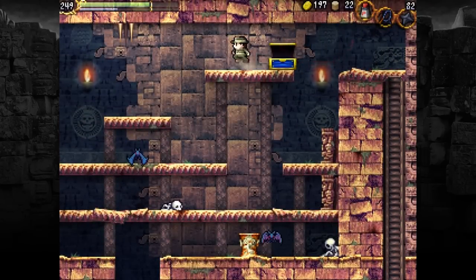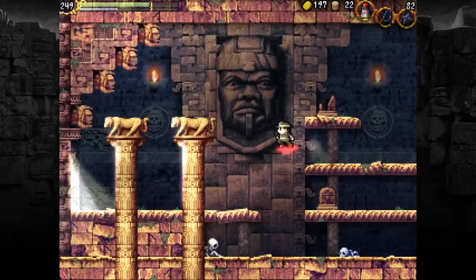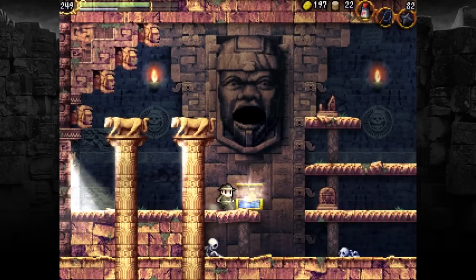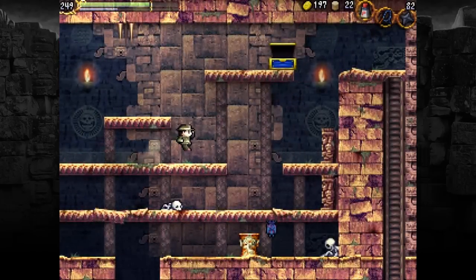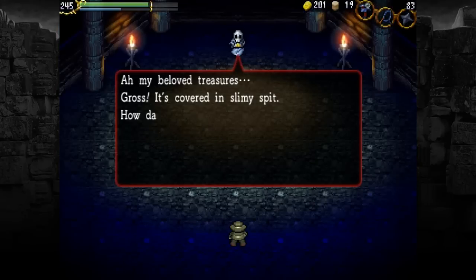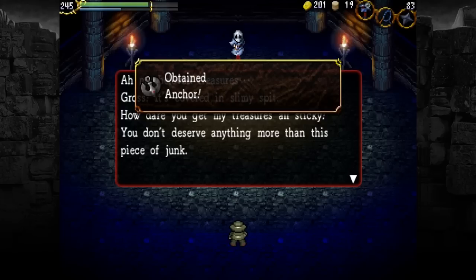It's a usable item so we'll get that up to usable. I think it may have even been like the first major face right before the entrance, based on memory, so we'll go look at that. There's actually several in Guidance Gate but we may as well start with the frontmost one and work our way back. Alright, what did this give me? Treasures — awesome. Now I didn't find a grail point in Confusion Gate so I've gotta go back there the long way. Returning this dude's treasures. 'My beloved treasures — gross, it's covered in slimy spit. How dare you get my treasures all sticky. You don't deserve anything more than this piece of junk.' An anchor.